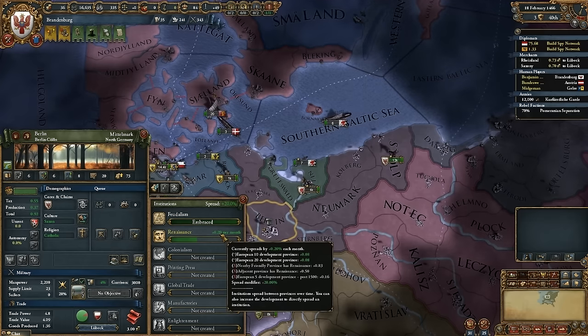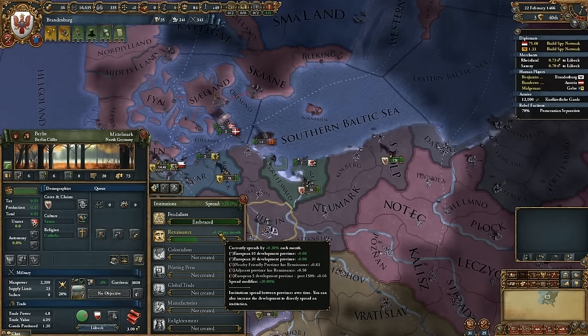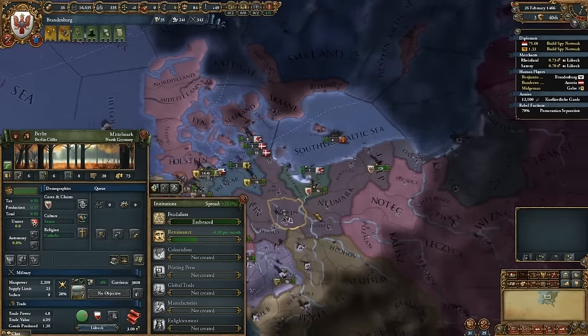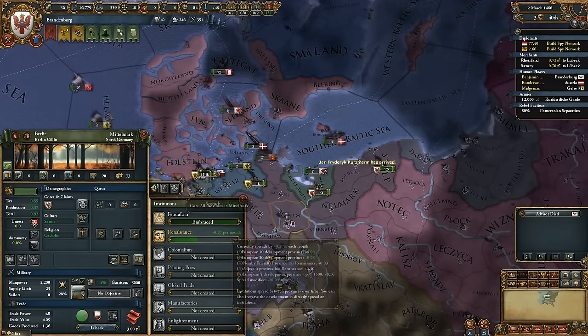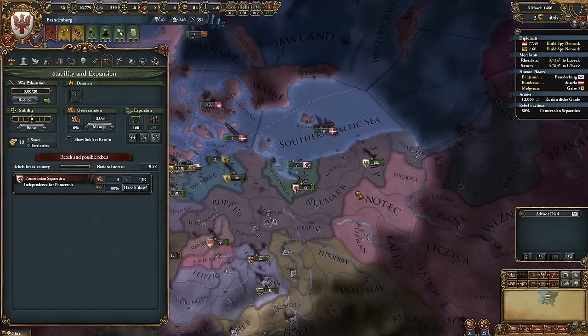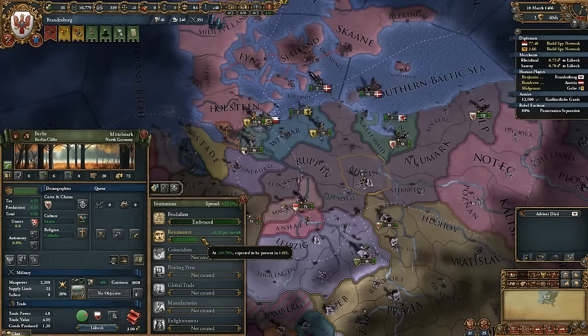Is there anything else I could do in Berlin to speed up the renaissance? Friendly Province has Renaissance, Adjacent Province has Renaissance — no, there's nothing I could do. Development is 20 right now, so you're already capped out at that. There's nothing else I could do to make it go faster. When is this supposed to be done? 1492 or something like that — 1492.